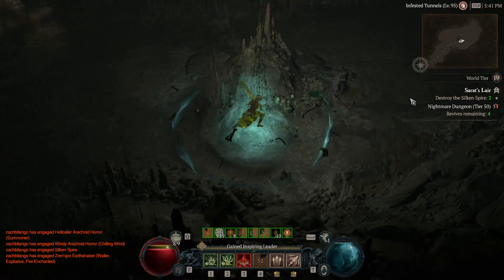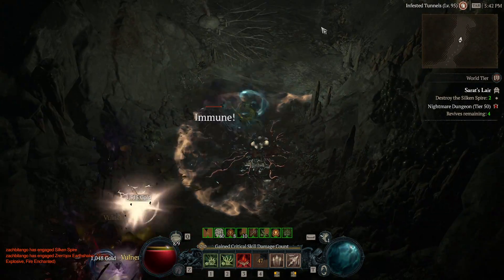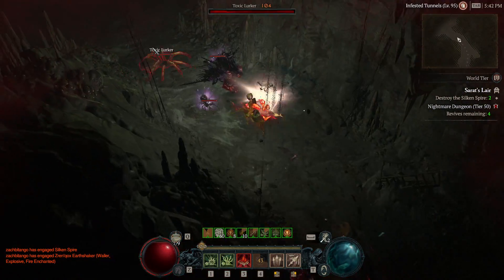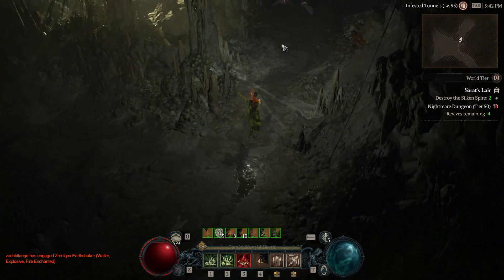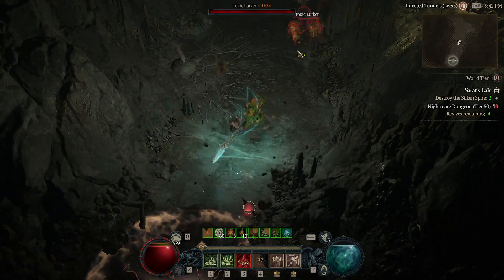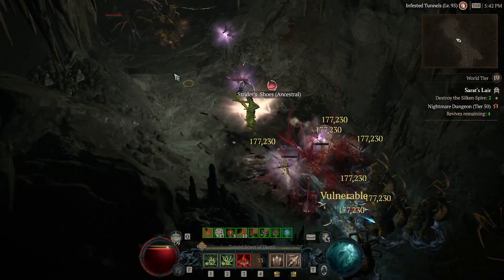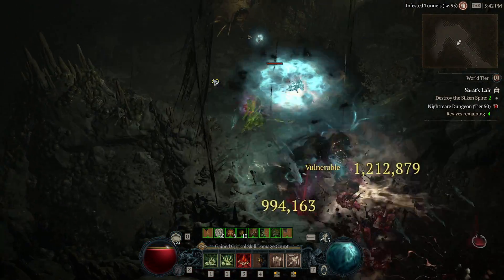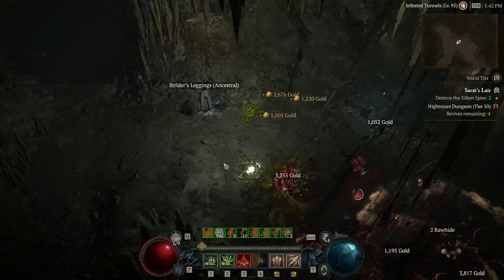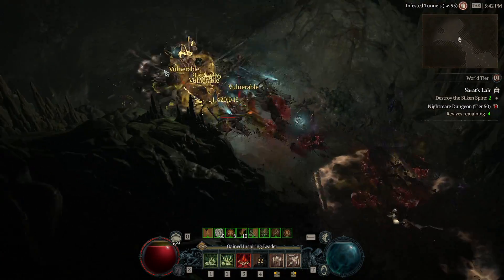The poison kind of hurts here. This is the build I used pre-season — it's just with the hearts, it's just a little bit more powerful. I wish it would show the damage from the Barber.